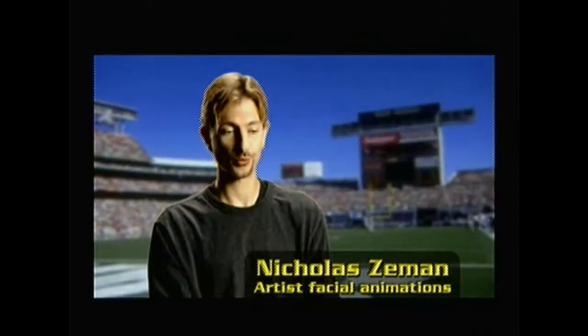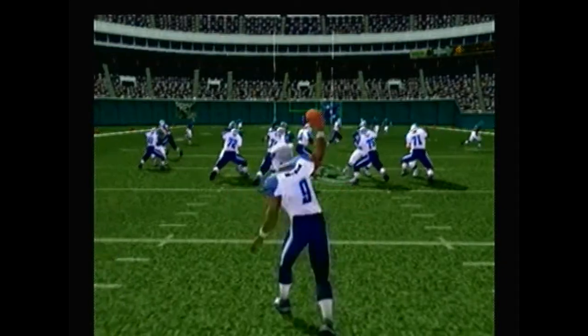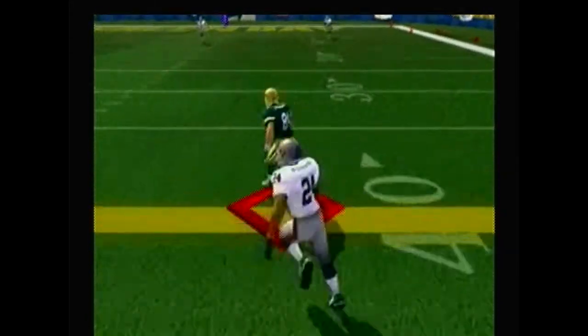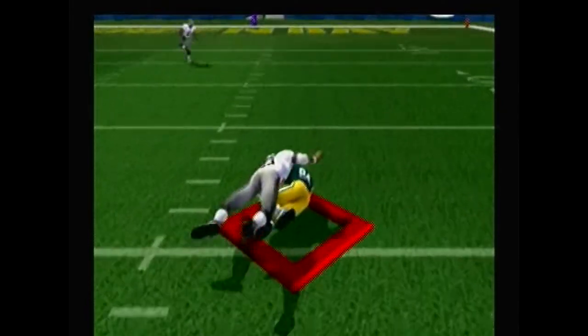When a guy throws a ball, he's going to hold the ball, throw it, and his hand's going to open. Or he's going to catch a ball — fairly open, then he's going to close and hold on to it. The fingers match on the laces the way NFL quarterbacks hold the football. And that's true of tackles, of everything — the way running backs cradle the ball. There are literally hundreds if not thousands of those kinds of details that add up to the total game experience.